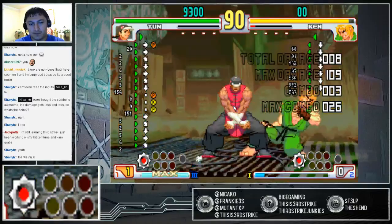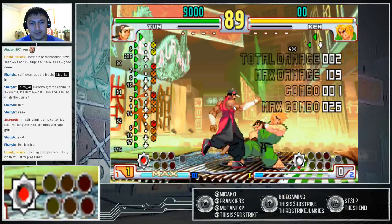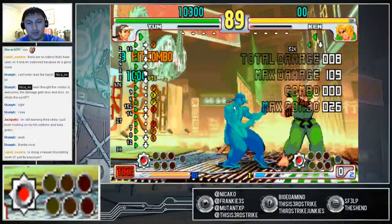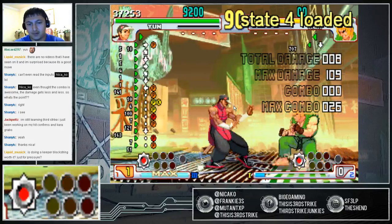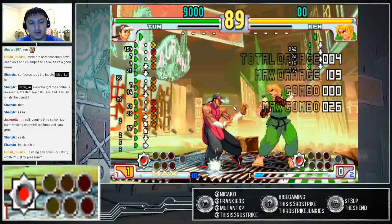Just a quick recap. For Keeper Gen: low strong, low forward, then strong, fierce, low forward, strong, fierce, low forward, strong, fierce, low forward. Strong is used to whiff and the fierce is used to connect. When they're standing: standing strong into low forward, into strong, fierce, low forward, strong, fierce, low forward. With crouching, you can do low strong, low forward if you wish, but you can just simply start with standing fierce and then continue the combo.